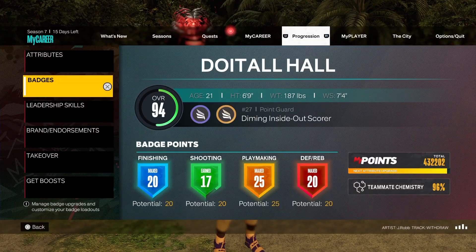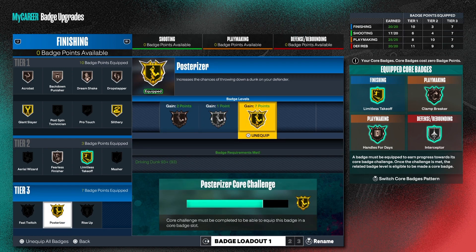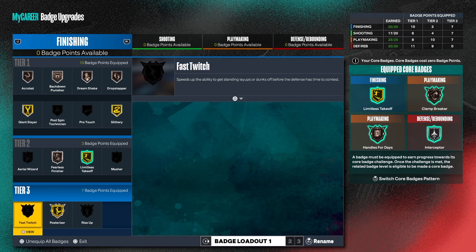Now let me show you the badges I currently have on this build. We got 20 finishing, 20 shooting, 25 playmaking, and 20 defensive/rebounding badges. This is what I have set up at the time of the video. I can get fast twitch on silver but I need it on gold — I can't wait to get fast twitch.